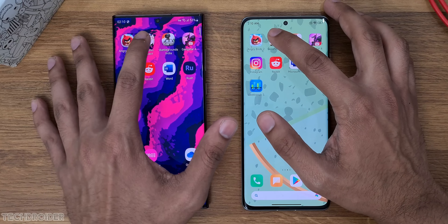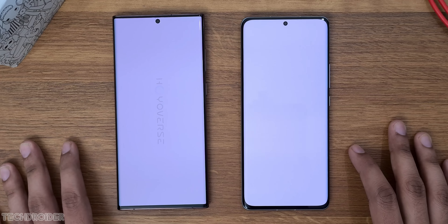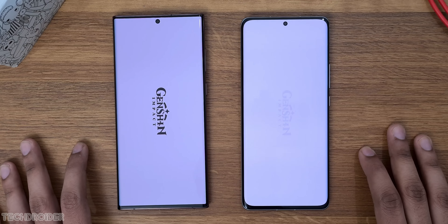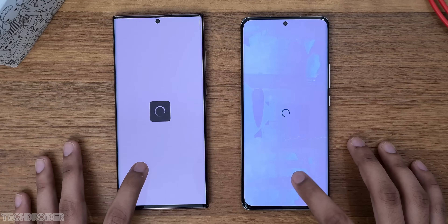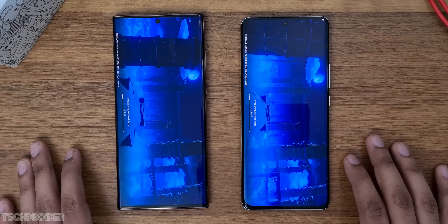Here we go with the dialer — that is fast on Samsung. Messages, and that again is quick on Samsung, the animations and all. Play Store is the same on both devices. This Call of Duty game listing loads fast on both.